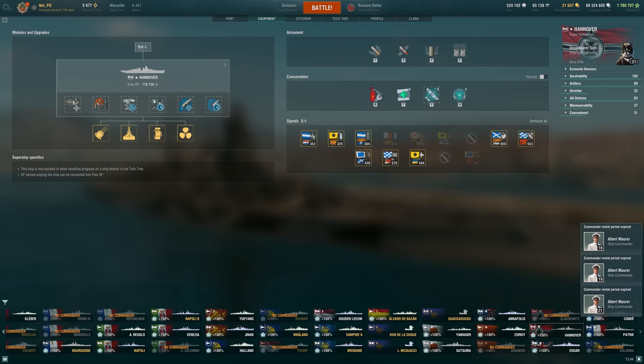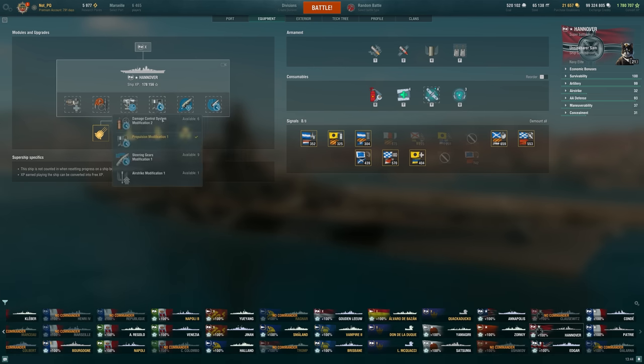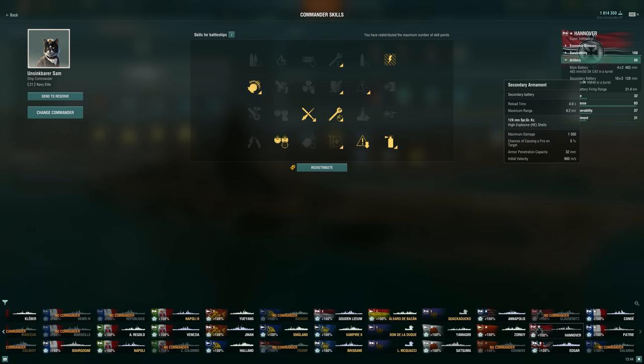So what is this build that we're running? The equipment side of things really hasn't changed too much - we're very much focused on main guns here. We're even taking a propulsion mod, like I talk about all the time when it comes to battleships. I want to take two out of the three fire prevention skills, upgrades, and flags. So we have damage control system mod two, a flag, and the upgrade on the commander. The idea being that I'm a little bit harder to hit with that speed upgrade. Acceleration is very handy for moving around islands, kiting away, or accelerating away from torpedoes, and it's very useful to dodge incoming salvos even.